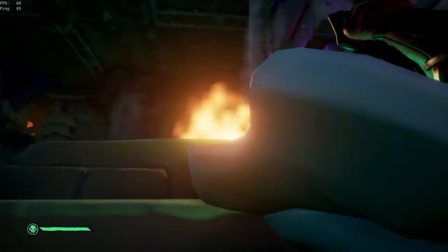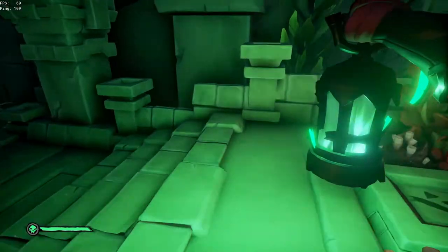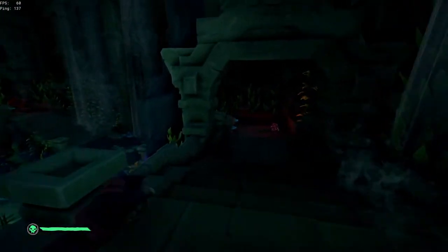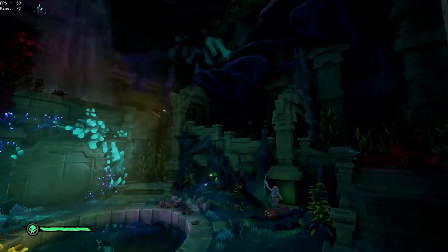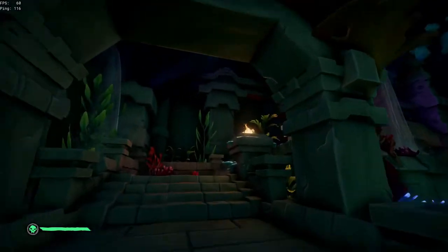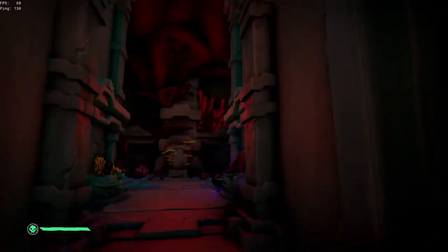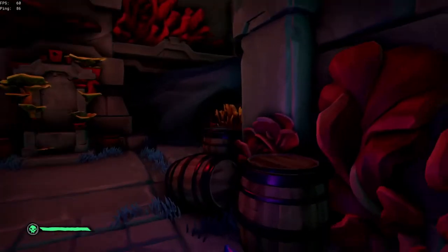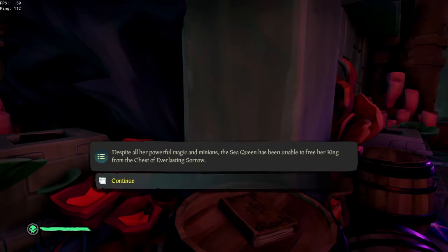Before we get journal number two, we are going to light all four of the braziers outside of this room. It is going to open a door to the east side of the shrine. In that room, as soon as you enter, turn right — on a barrel there will be journal number five. Read that journal, and that will be your second journal.